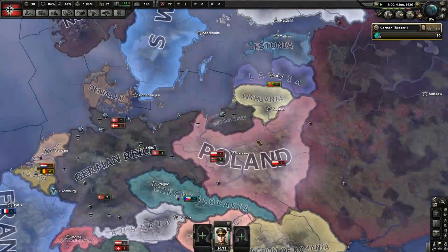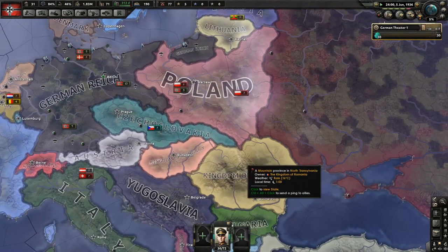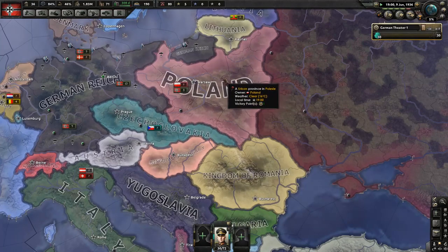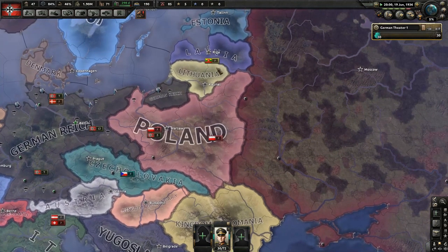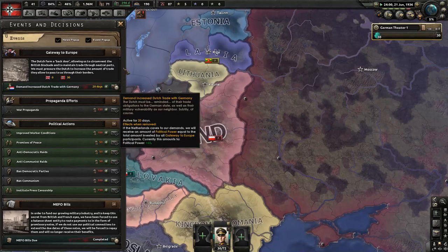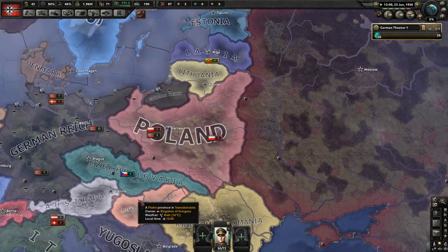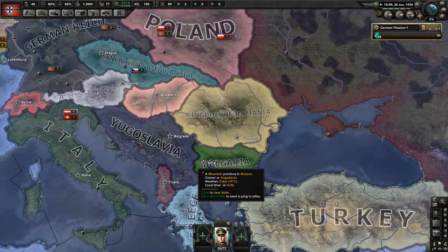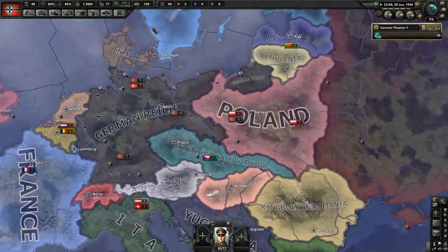Poland sometimes will end up in an alliance with Romania. So if we decide to attack Poland — which more than likely is going to happen — Romania sometimes gets sucked into it, and we end up taking the Kingdom of Romania. Once in a while Lithuania will join in there too. And I think there is a focus option where we can absorb all of Yugoslavia, all of this without doing battle.